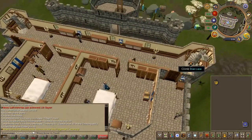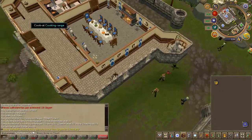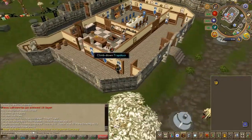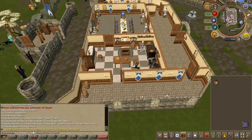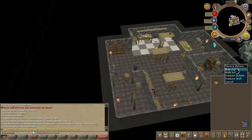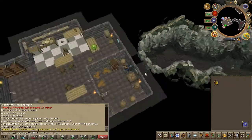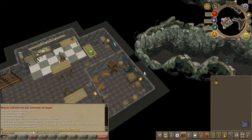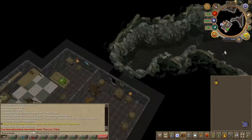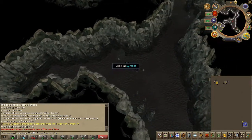Next, head to the basement in the Lumbridge Castle. Against the wall you'll find some rubble — go ahead and mine it. You'll find a brooch item on the floor. Pick it up.